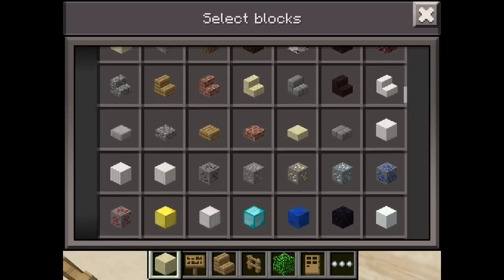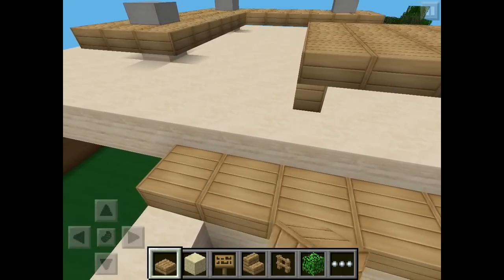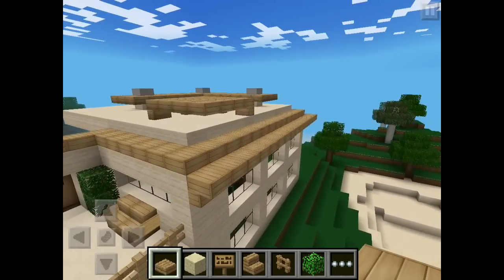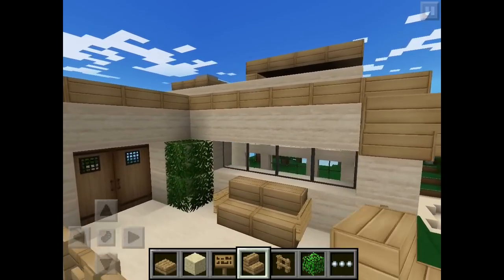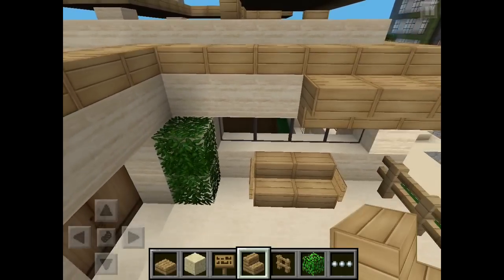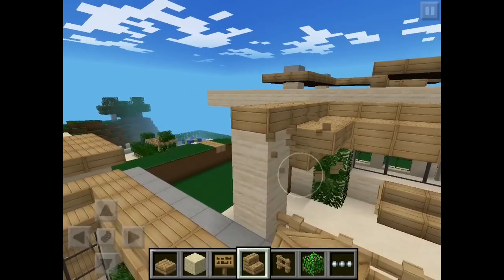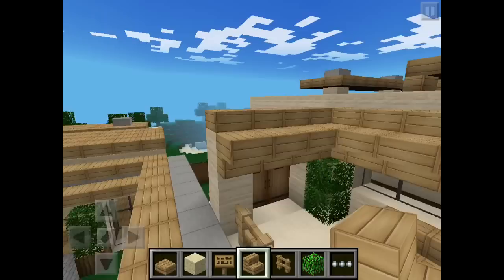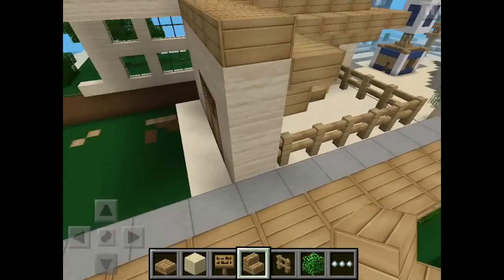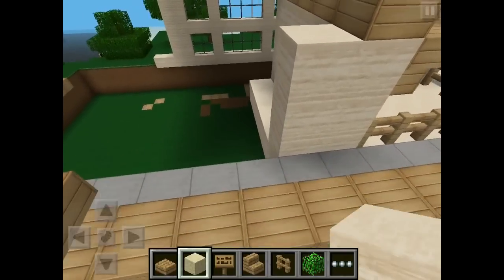Take sandstone, take half wooden blocks and put them like so, just to continue with the shape. See what's going on in your personal time — I have a lot of free time now because there are some holidays in my country, so I'm pretty happy about that.